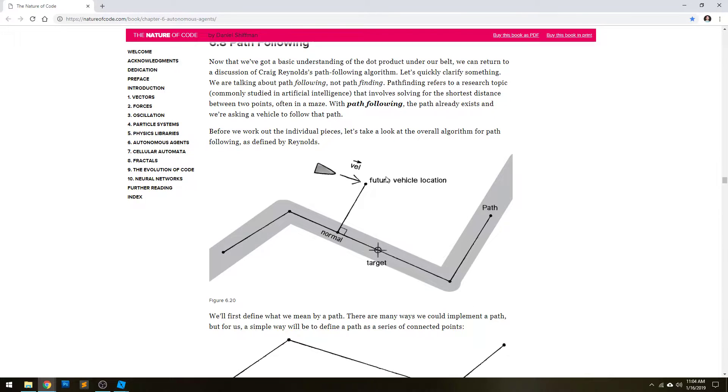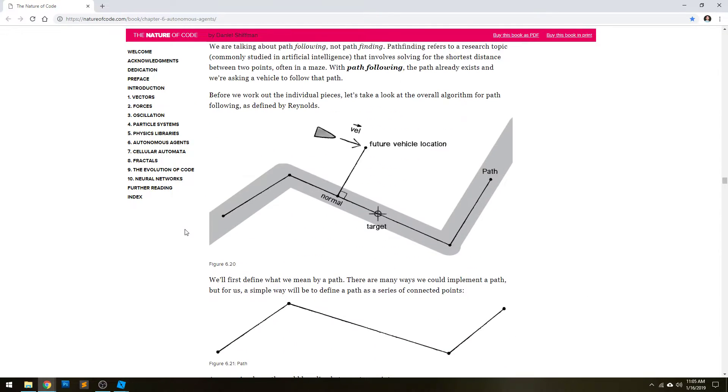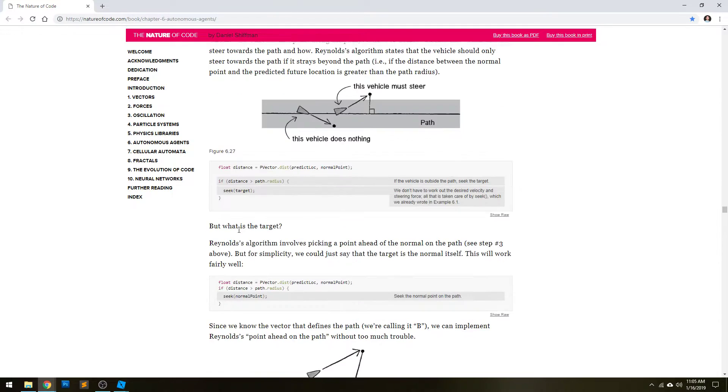Once you have that future position, we need to find this normal point. That's kind of difficult — it's basically a tangent, the perpendicular line coming from the path. Through some really clever math that this article describes, you can get that location. It's quite interesting how they figure it out.